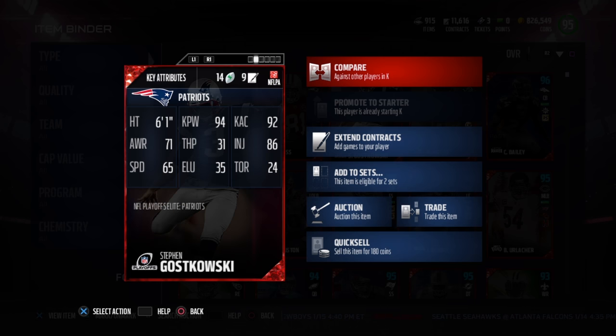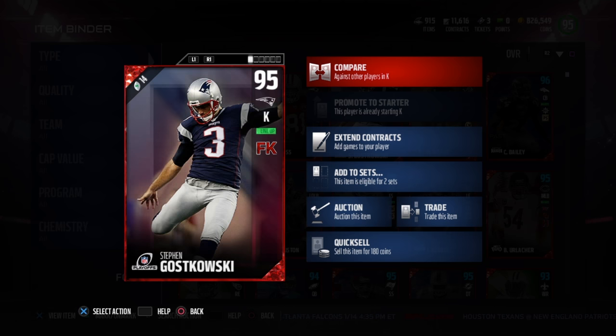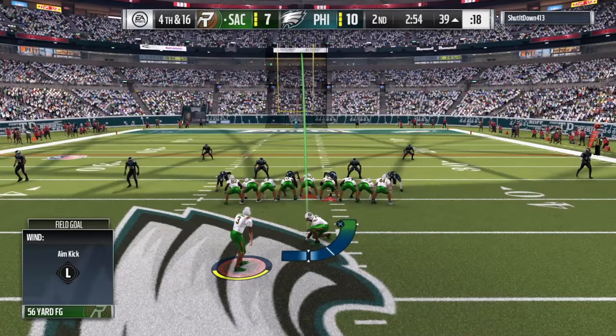You see right here 94 kick power, 92 kick accuracy, but obviously the major selling point for this card besides that is the Focused Kicker chemistry. What it does is it slows down the kick meter to pro difficulty, making it so much easier to kick field goals, line up your kicks — it's very useful, definitely in head to head.